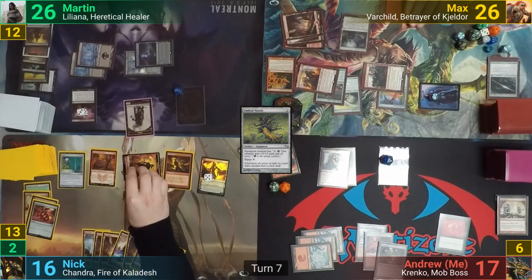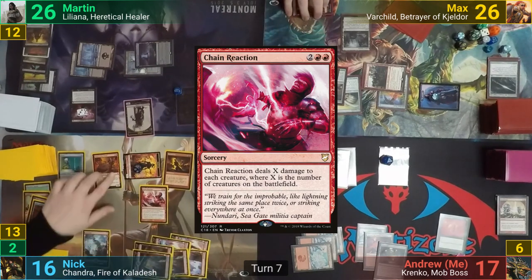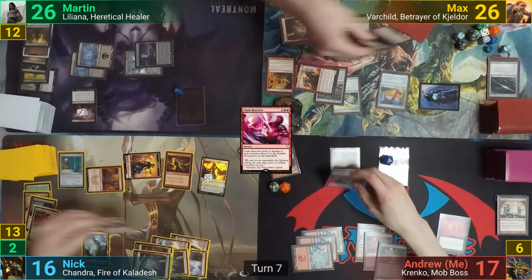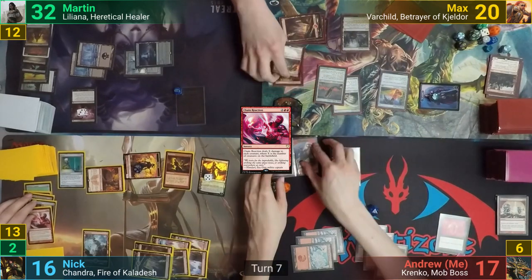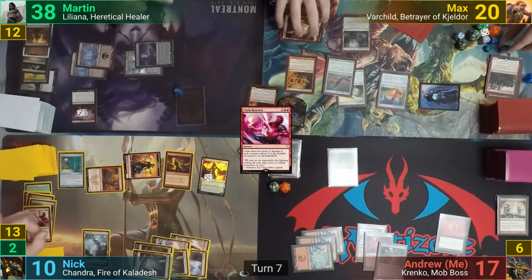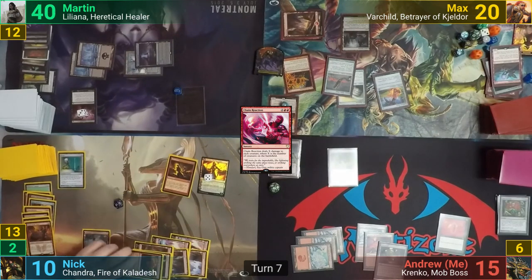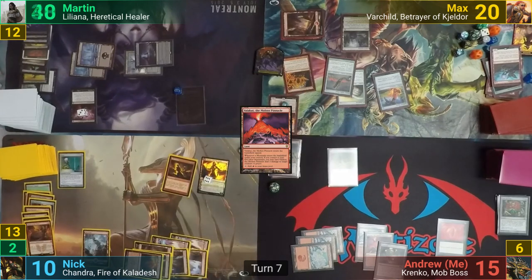Nick puts Chain Reaction on the stack, but before letting it resolve, he activates Magus of the Wheel, now that most of us have much smaller hands. Max has one creature and two cards go to the graveyard, getting drained for 6 from the Ascension. Nick has the same, because tokens aren't actually cards so they don't trigger the Ascension, and I only have one card from hand go to the graveyard and get drained for 2. Nick plays a tapped Valakut as his land for turn and upticks Chandra to deal 2 to Martin before passing.